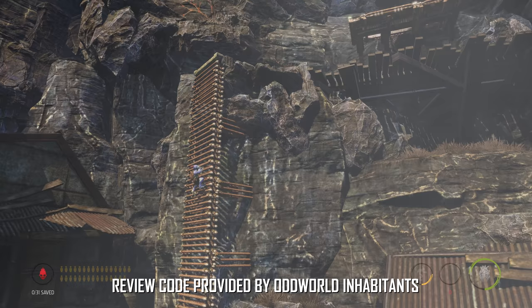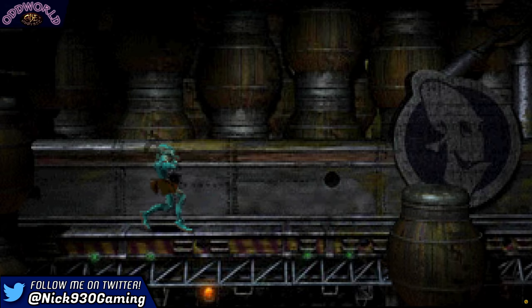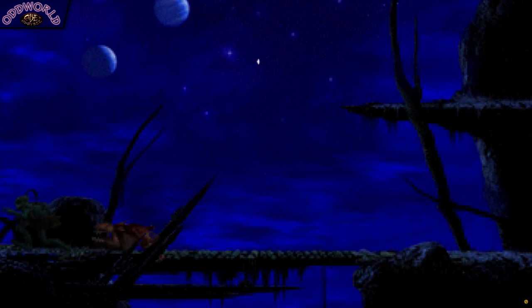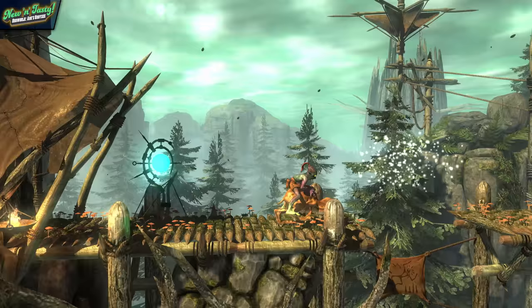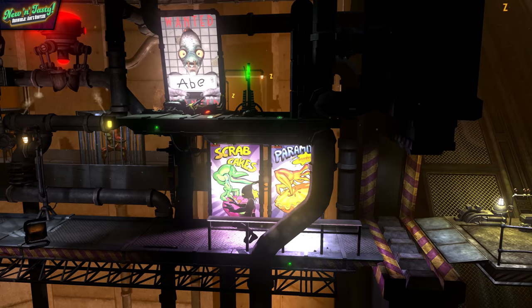For those of you not as familiar with this series, Oddworld is a stealth action platformer with some heavy puzzle elements that first debuted on the original PlayStation in 1997. The game tasked players with guiding the goofy but lovable Abe through a deadly meat processing plant, as they attempt to save all their friends from being churned into the factory's next delicious snack. It's a highly original idea, and one that is still loads of fun to play, though it's understandably seen better days. That's why in 2014, a British development studio called Just Add Water put together a complete remake of the original game, built from the ground up using the Unity engine to deliver enhanced lighting, higher resolution textures, and some changes to the controls to make the gameplay tighter.